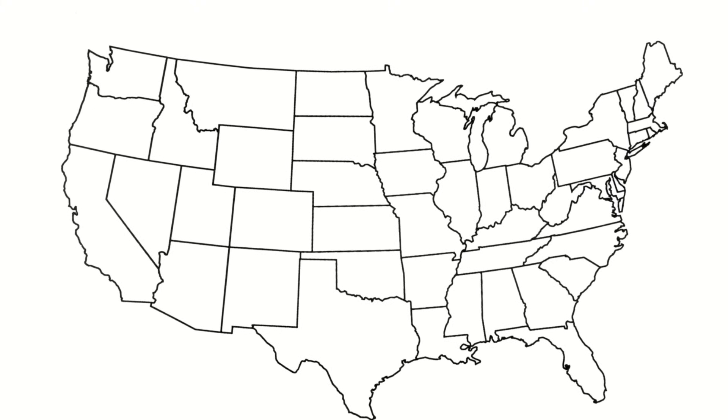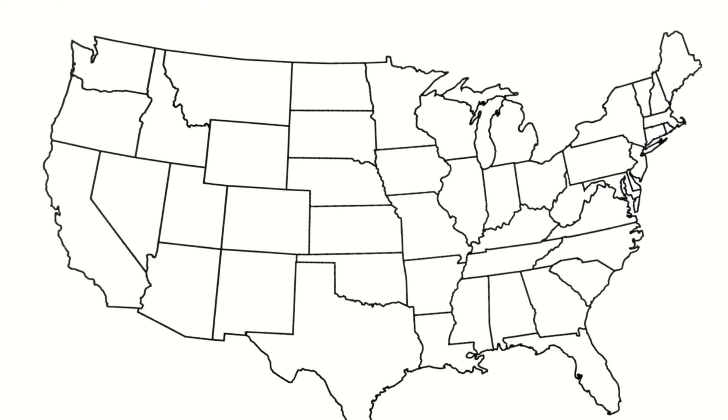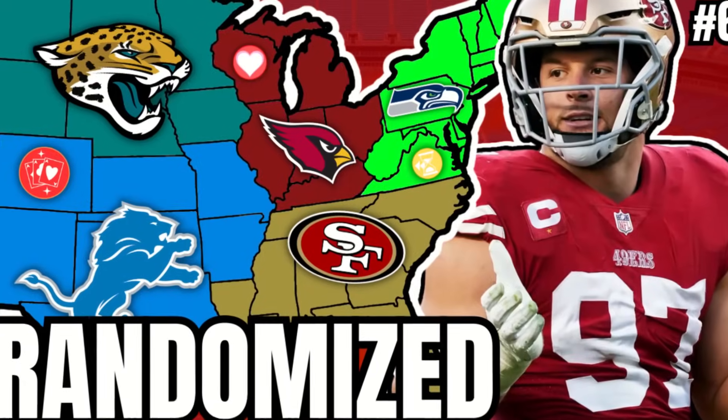However, for this episode we have a problem, because as you can see, there's not a single team on the map — it's just empty white spaces. That's because if you're competent to read the title, you understand that this is the randomized edition, meaning every NFL team will start on a random state.